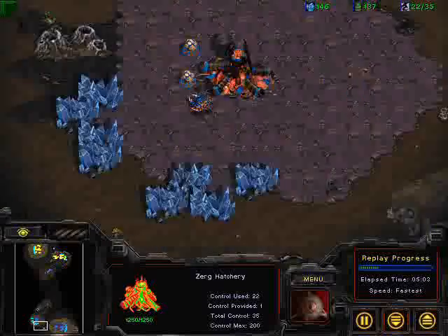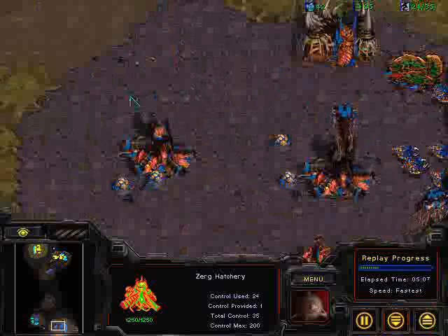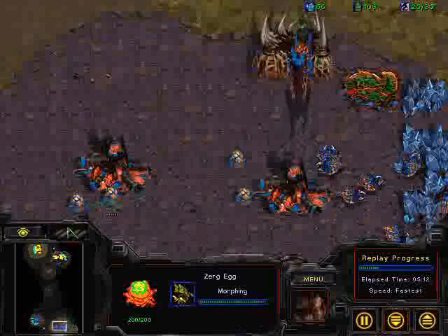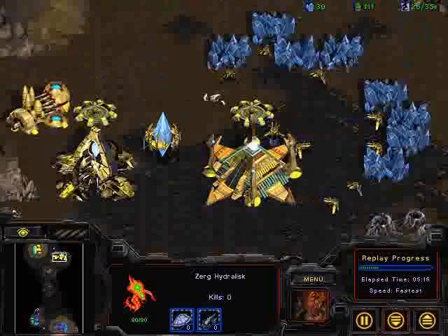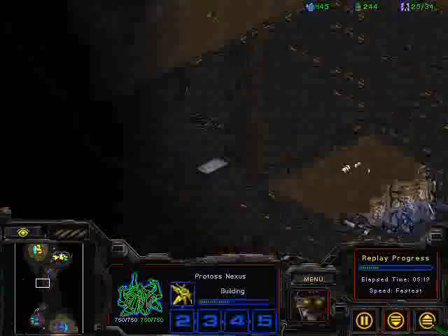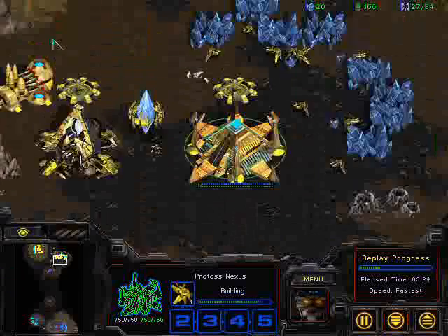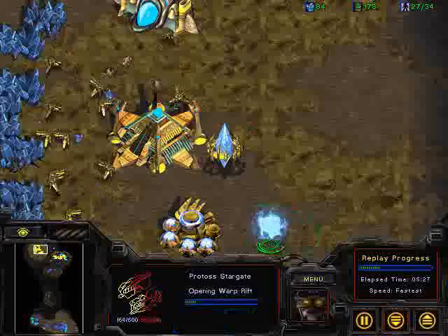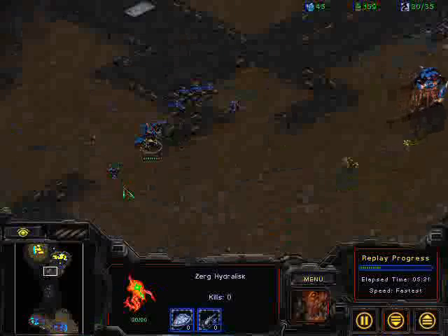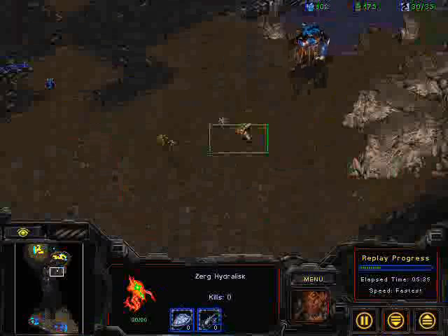We're harvesting minerals to get more income so we can lay down that fourth hatchery, which I think I should have done earlier in this game, but it wasn't really detrimental anyway. Here come the Hydralisks. This build is pretty weak when the opponent builds a few more gateways to address this early harassment — probably six or eight Zealots would break this.